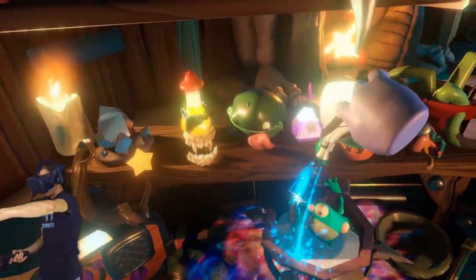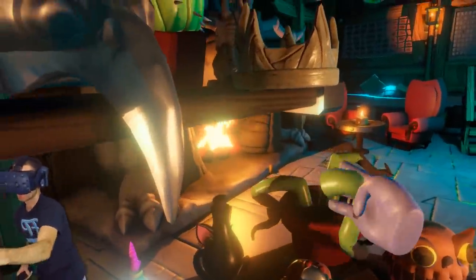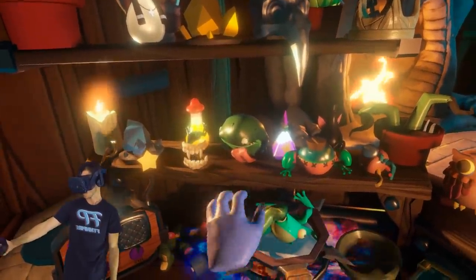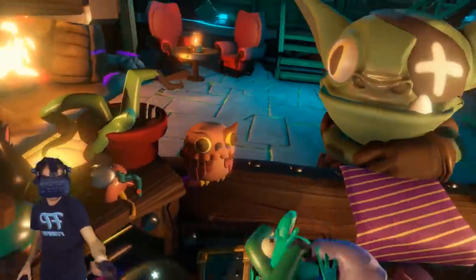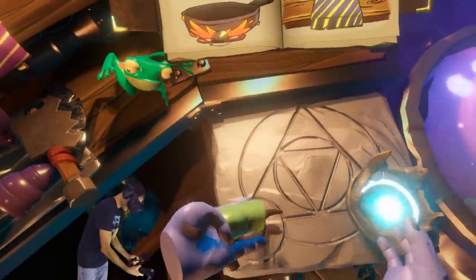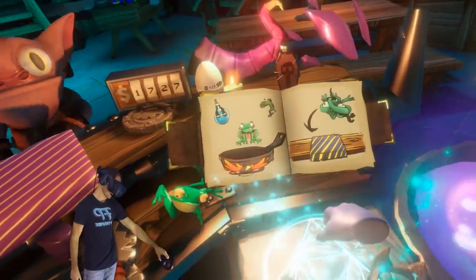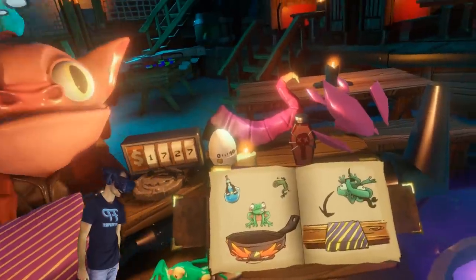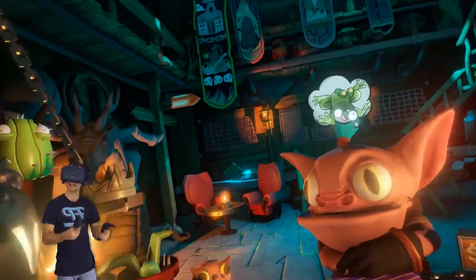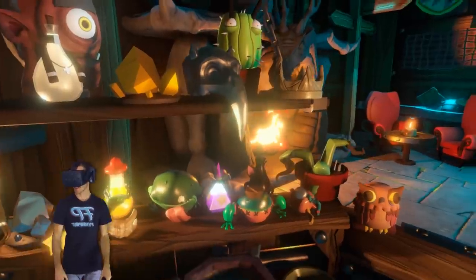Holy juice — get some blue holy juice in there, and a root. What do we got? Mashed up frog. What about a crown and a root — do we get some kind of plant crown or something? That would make sense, right? No. Just poo. I feel like I've made everything in this game, but every time I say that I end up making something new. So if I keep saying it, I might get something new out of this game.